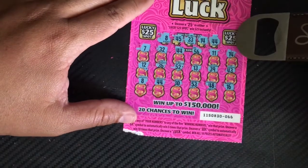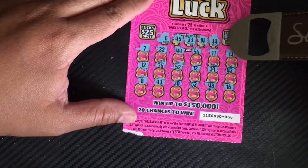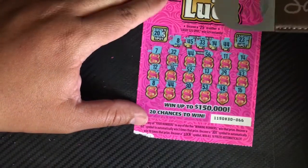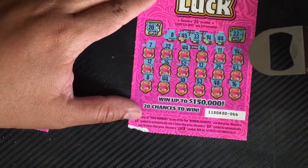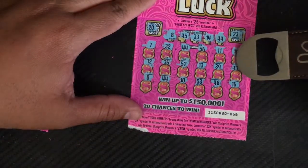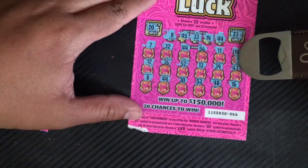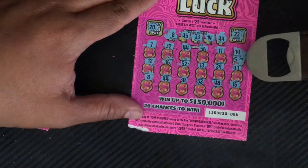We have a 25 spot — let's check. 23 and 20. Let's get our numbers here first. Let's go — 14. Little zeros. And 5 bucks. So we get 5.